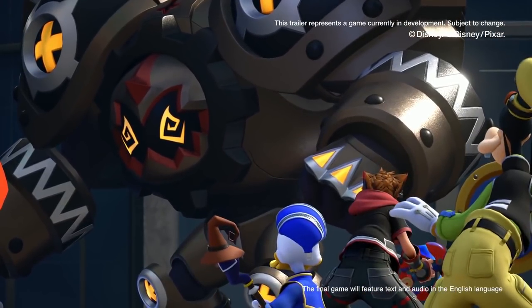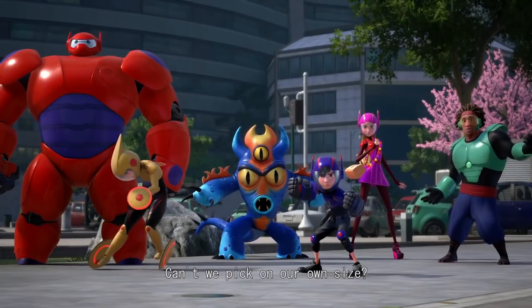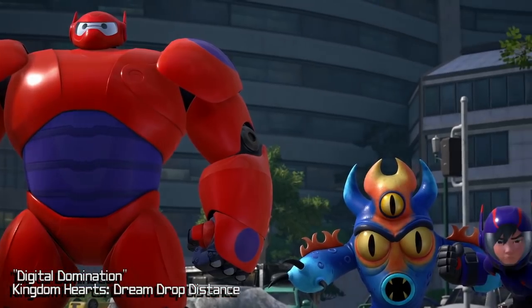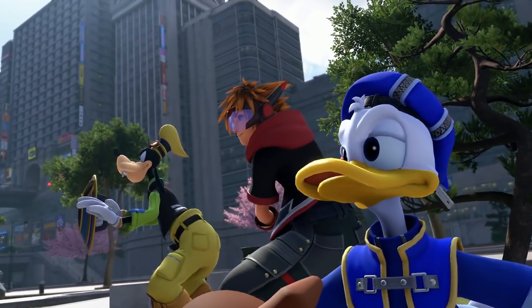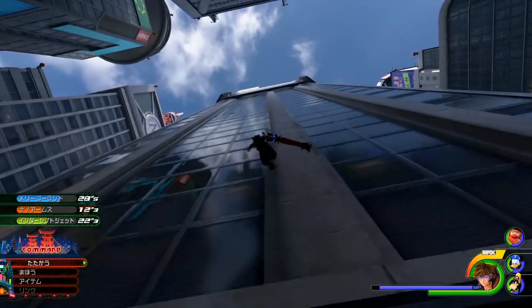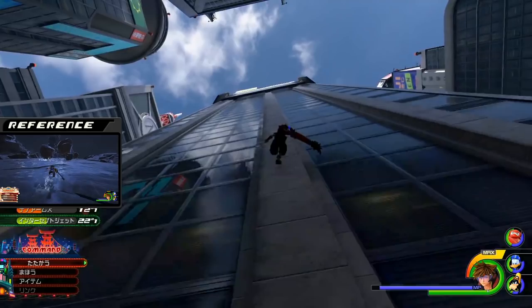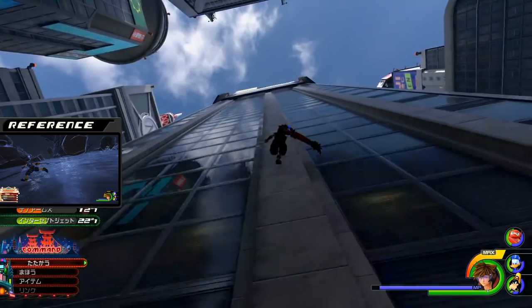Now let's look at the start of the extended trailer. There's a new music track playing for the Big Hero 6 world and it reminds me a lot of one track from The Grid in Dream Drop Distance. The game is called 'Keyblade Hero 3' — cute name, and funny enough it also abbreviates to KH3. Back to gameplay, we get to see some wall running. Notice how Sora veers very slightly to the left and then a bit to the right — they may have touched up on the wall running. In the old demo, when you tried to move left or right even slightly, Sora would full-on run to the side, but in this footage he more naturally turns.